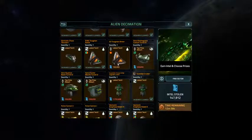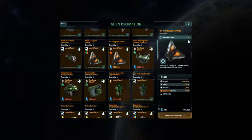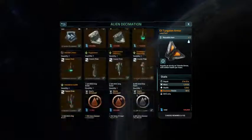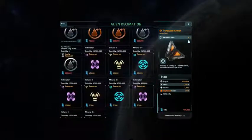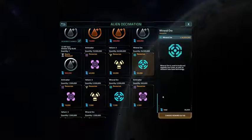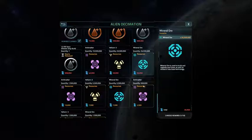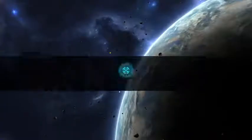So let's get one more of these — another Exile Tungsten armor. And now I'm down to resources: 26 million, and another 5.5 million.